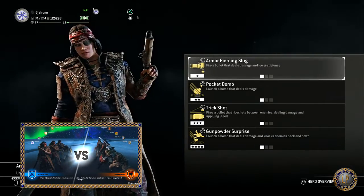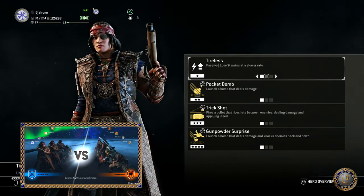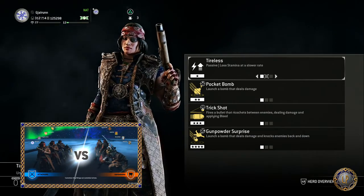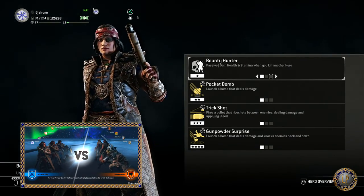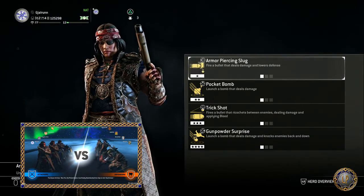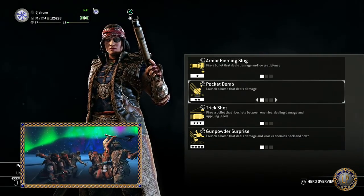Starting with her Tier 1 feats: Armor Piercing Slug, which fires a bullet that deals damage and lowers defense. Tireless, a passive ability that makes you lose stamina at a slower rate. And Bounty Hunter, a passive ability where you gain health and stamina when you kill another hero.